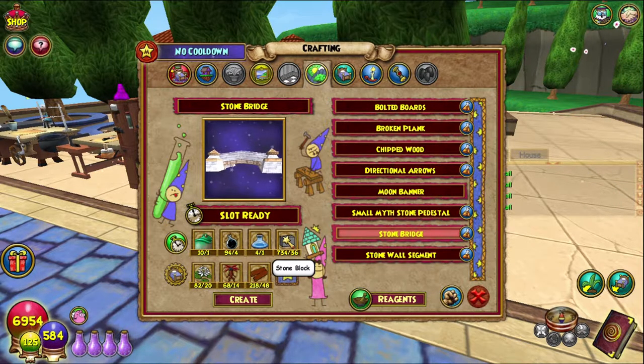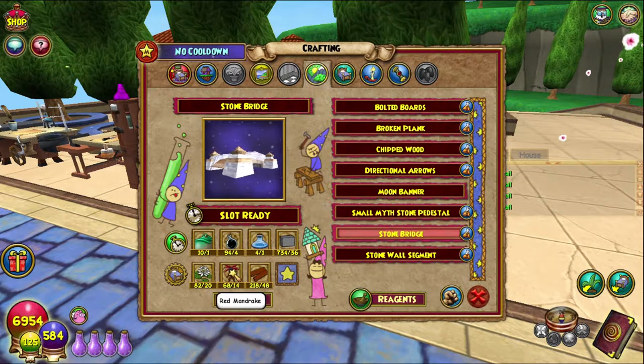Stone blocks you can find all over the place. I usually go to the Shadow Palace in Chrysalis, or you can go to the Athenium in Dragonspyre. For water lilies, right now is a really good time to get them because there's no crafting cooldown and double reagents. The best way is to get cattails — I have a video on getting cattails, so you can go look at that one.